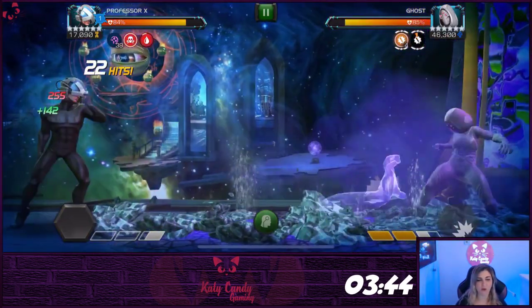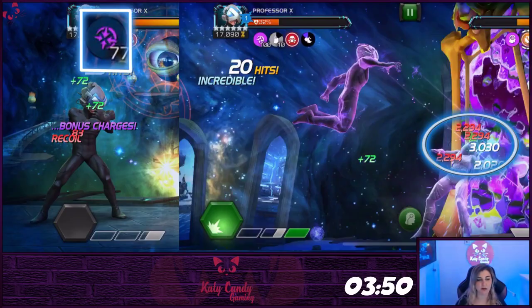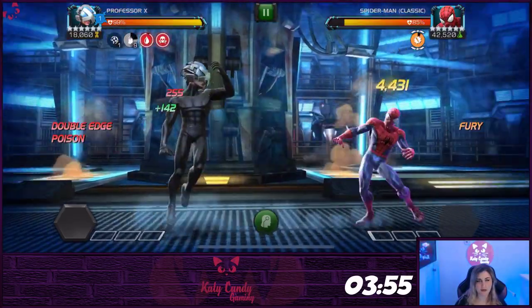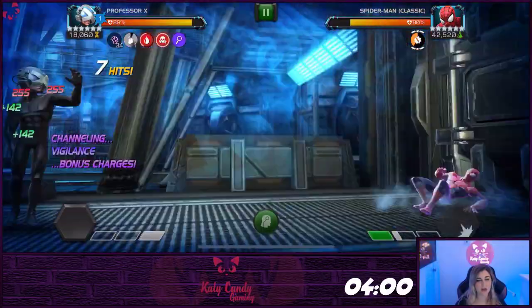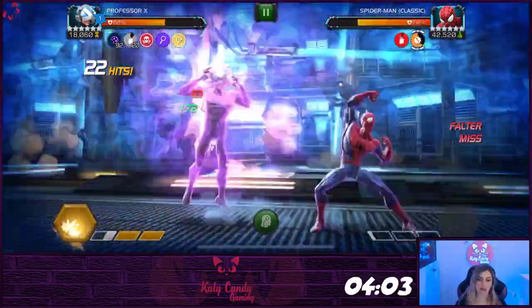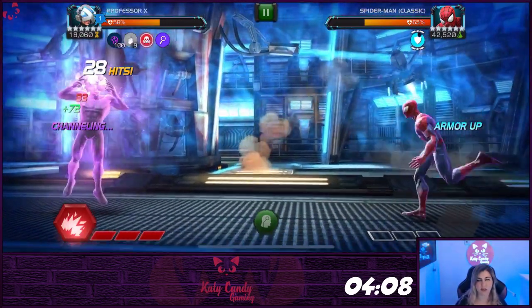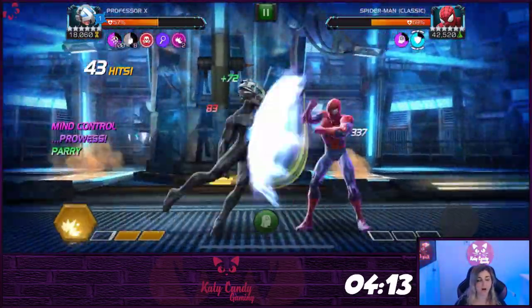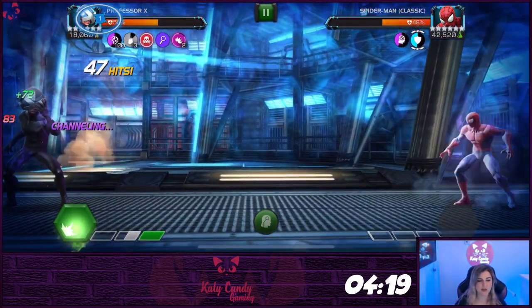Professor X's special one will give him 25 channeling charges and his special two will deal three hits of burst damage — this is the special to go to for zerging down your opponents. You can go through most fights by building your channeling charges and using the heavy; you do not need it to actually connect to get the bonus charges. Build up to a special three once you have 100 charges, hold block to start channeling, and launch it. Your opponent will be unable to use specials or gain power afterward. Then immediately go into a special two and chain into another special two. Each fight you do this, the more damage as you build up your Cerebro charges.